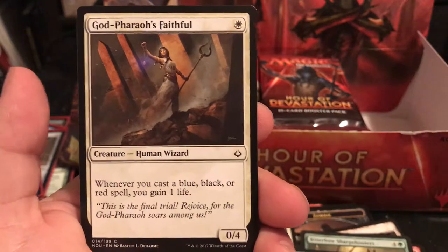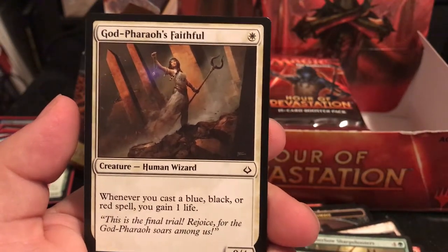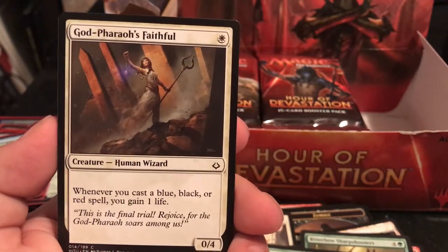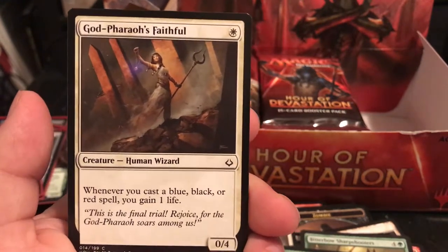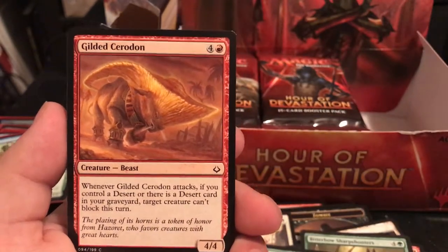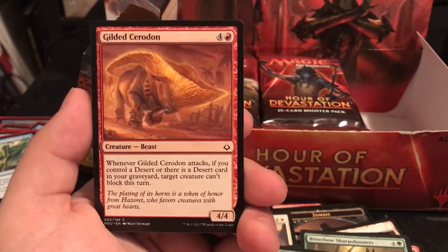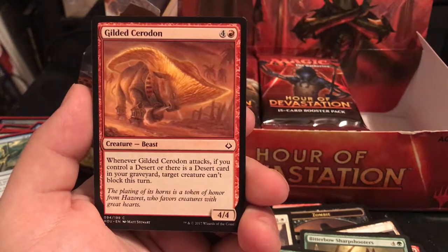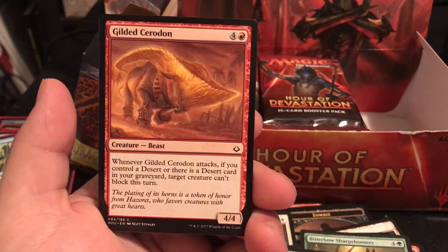Wretched Camel again. God-Pharaoh's Faithful is an 0/4 for 1 - whenever you cast a blue, black, or red spell, you gain 1 life. This would probably fit really well with the white-black zombie deck, where you're constantly casting zombies and keeping it up for the 4 toughness. Gilded Ceratops is a 4/4 for 5 - whenever it attacks, if you control a desert or there's a desert card in your graveyard, it can't be blocked this turn. Having an unblockable 4/4 is really good.